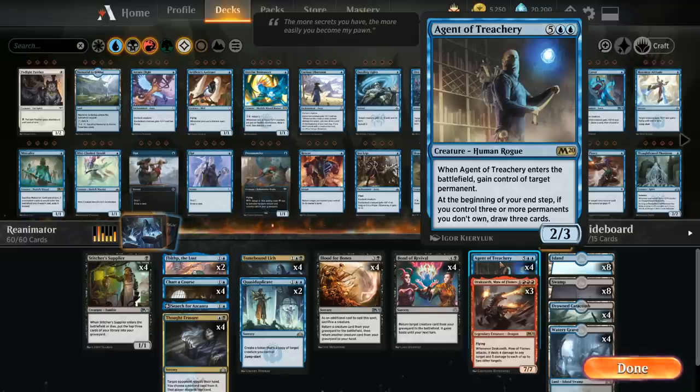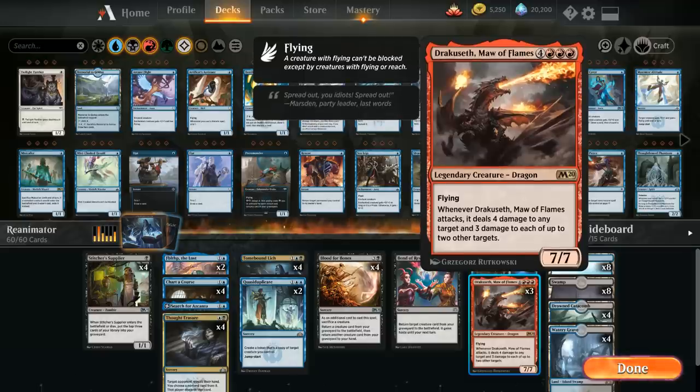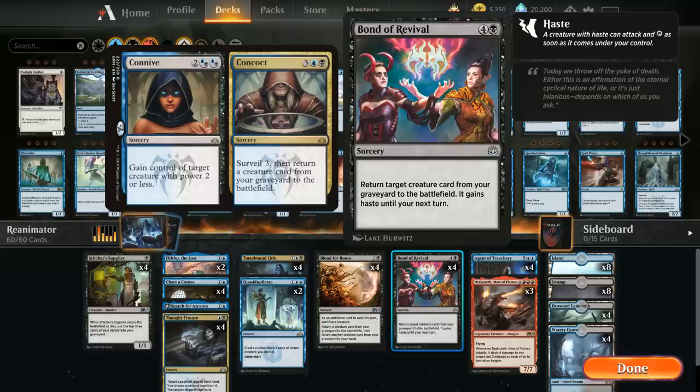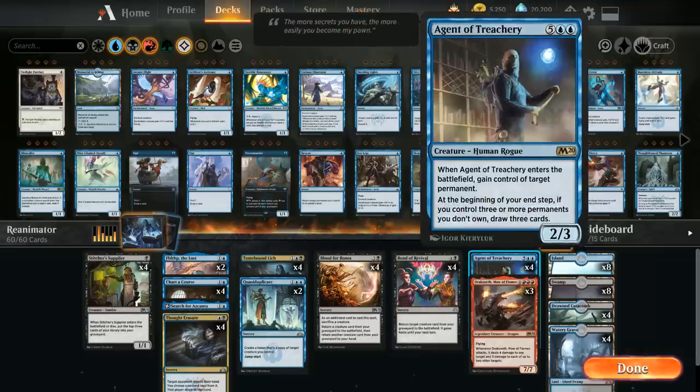The other reanimation spell is Bond of Revival, a 5-mana sorcery that returns a target creature from our graveyard to the battlefield and gives it haste until your next turn — very important alongside Dracoseth. Being able to attack with Dracoseth the turn you reanimate it means you can basically wipe the opponent's board and get in a ton of damage. That's why haste is so important on Bond of Revival and why we're playing it over Connive/Concoct.